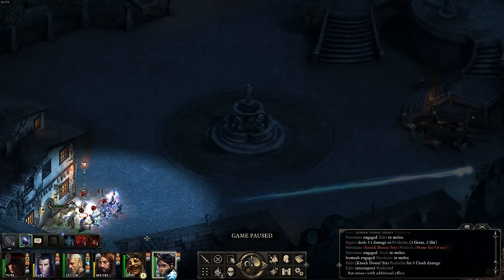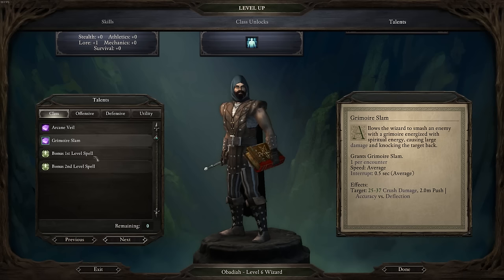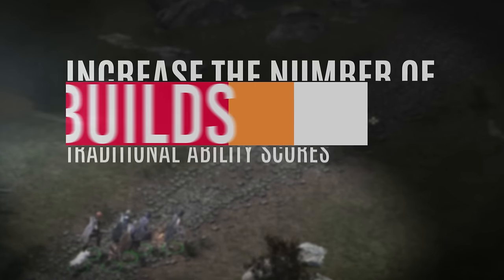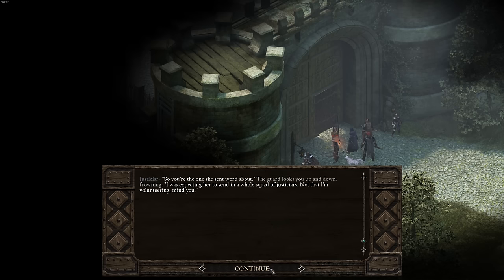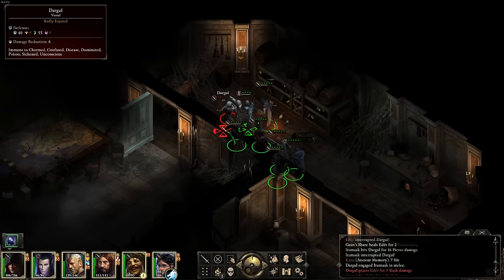I was wrong. Instead, game director Joshua Sawyer saw Pillars as an opportunity to fix longstanding issues with the RPG genre. One of his primary goals was to increase the number of viable builds by altering the functions of traditional ability scores. This also meant that Pillars would be, in a strictly mechanical sense, vastly different than its D&D ancestors.